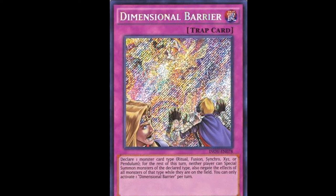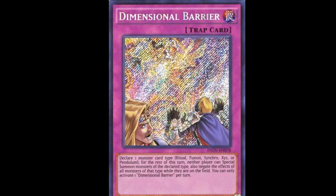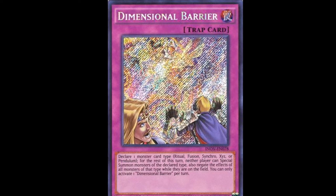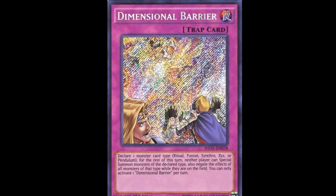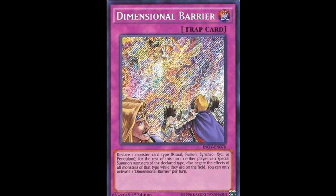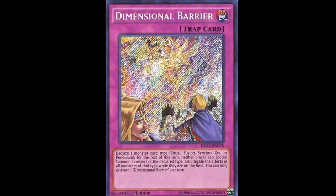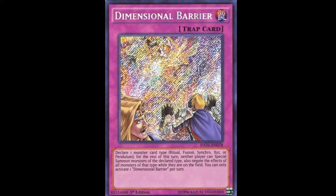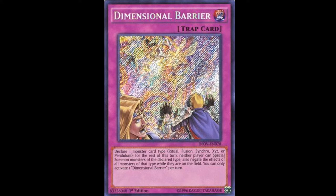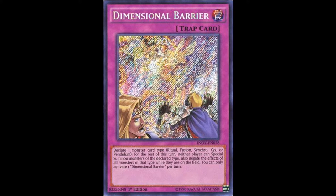If you weren't playing Dimensional Barrier and you have the money for it — or you play on YGOPro and you're not running it — if you had space for Vanity's Emptiness before, put in a Dimensional Barrier or two. It does clog a bit when you're playing a combo deck, but it usually hinders your opponent so much that you might not mind. It's kind of 50/50, but it's still a really legitimate card.